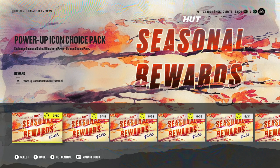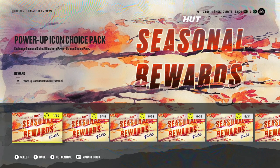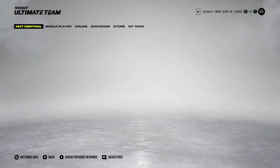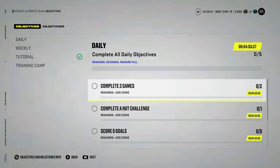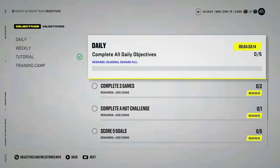Every time you log in every 24 hours, you'll receive a seasonal reward collectible. If you're someone who logs in every single day, I would 100% recommend dumping them all into the far-left option, which is a power-up icon choice pack. Power-up icons are the greats from the past with immense value and extremely difficult to obtain. You can also go to the objectives screen and complete daily objectives for an extra daily seasonal reward — complete two games, a HUT challenge, score five goals, win three games in HUT Rush, and win a shutout in rivals, HUT Champs, or squad battles. This resets at 5 PM Eastern time.